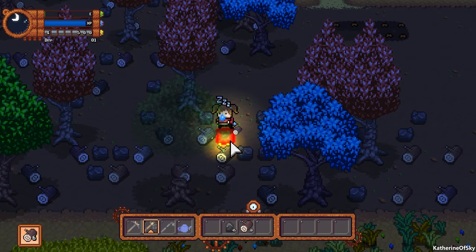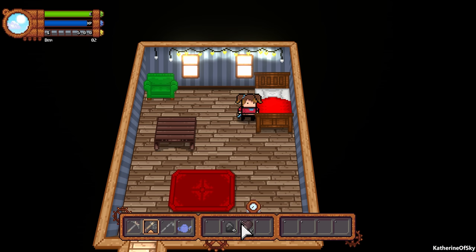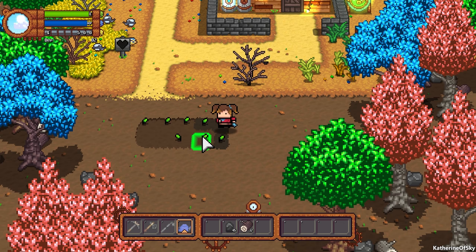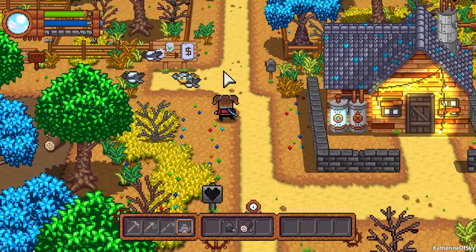I'm just going to use up this extra stamina to get a few extra materials. We are leveling — you can see the XP bar underneath the green one, it's blue. All these materials are going to become quite useful as we go along, and we'll learn things as we level up. Let's sleep to the next day. We do need to water our crops or else they will not grow — water them daily. If there is rain they are automatically watered.